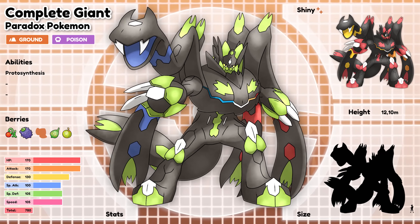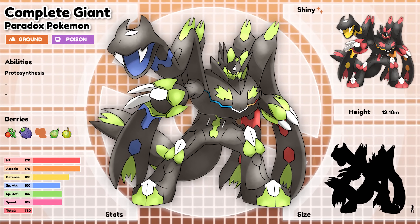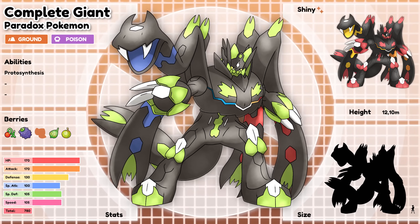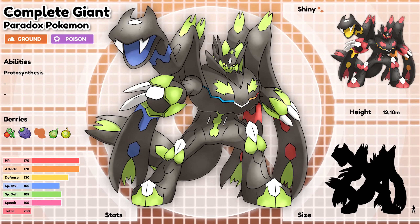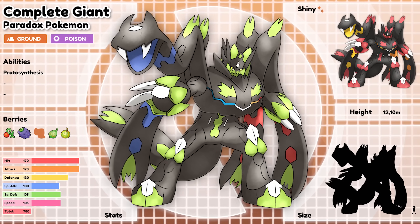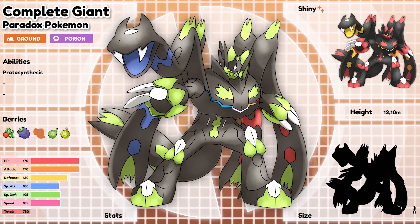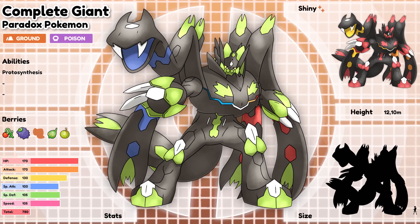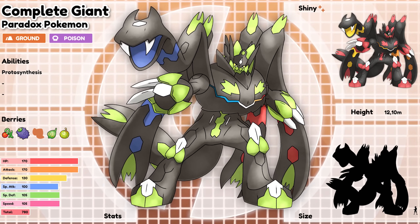Complete Giant, the Paradox Pokémon. This Pokémon has a good heart and intentions, but seems to have lost his sanity. Its mind is fully corrupted, and it is unable to see the evil in its actions. It believes it is protecting the ecosystem, when in fact it is destroying it by eliminating everything around it. I actually really love this drawing — it gives me Pacific Rim vibes, a huge robot that fights off hordes of kaiju. But what if this Pokémon is considered a kaiju now?